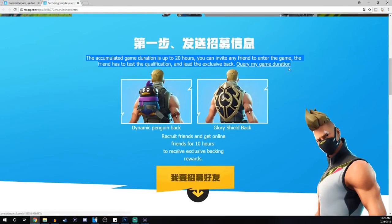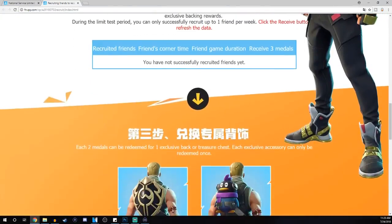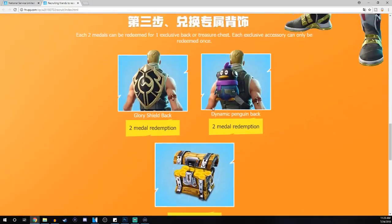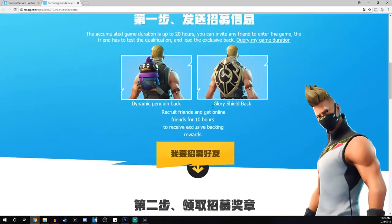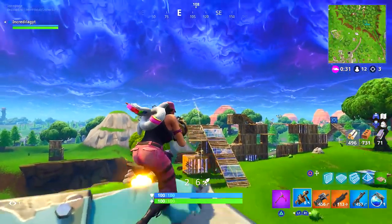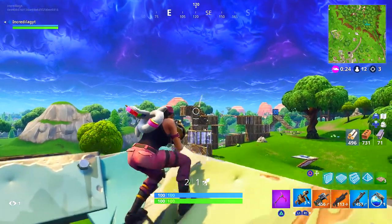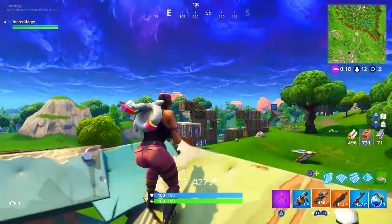Go down to where you see the penguin and the shield, click the button right there, and you'll be taken to another page where you can translate it again. This is where it tells us how to get these back blings in Fortnite Battle Royale. As far as I can understand, you have to use the recruit-a-friend system on the new Chinese Fortnite, send some kind of invite, and then once your friend joins Fortnite using that invite, both of you play for a combined 20 hours — and then boom, you get these brand new back blings. I'm trying to figure this out and I want these so bad.